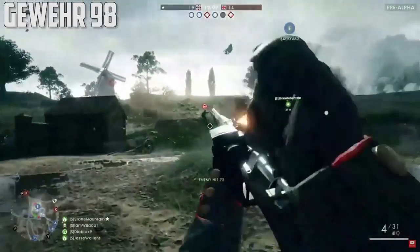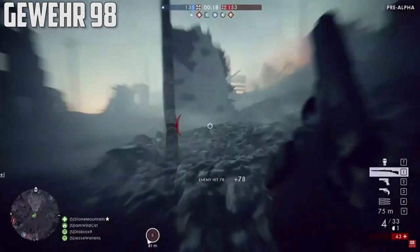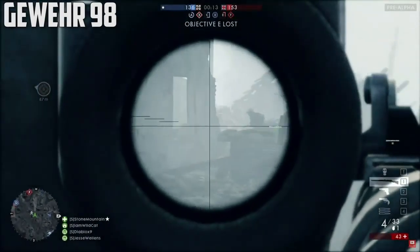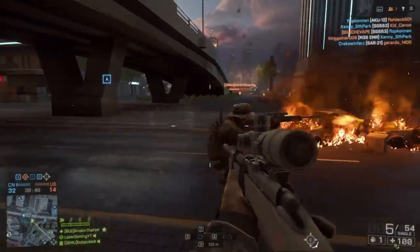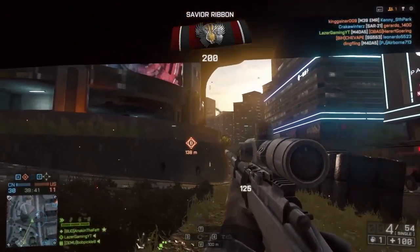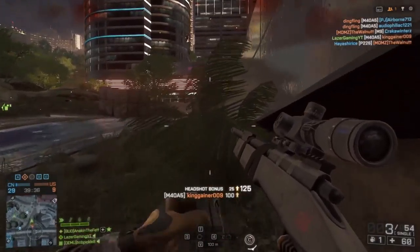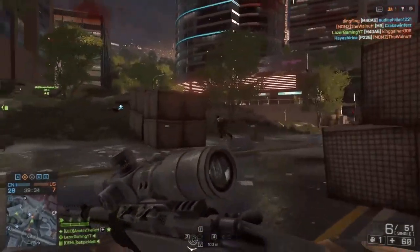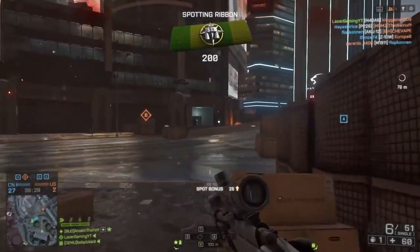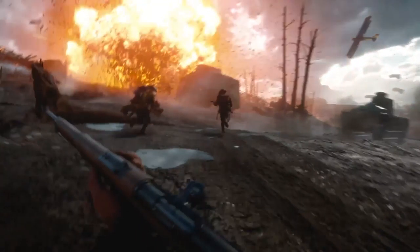I find it interesting because in Battlefield Hardline, they took it a step further than Battlefield 4 by varying up sniper rifles. Each one seemed to fill a specific role — the Scout Elite being the longer range sniper rifle with a fast fire rate, the AWM and R700 being medium range, and the KNO-T being close quarters. I really hope Battlefield 1 is able to fill that role, because in Battlefield 4 all the snipers felt too similar. There were like 12 or 15 sniper rifles, but only 3 or 4 that stood out as different or that I really wanted to use.